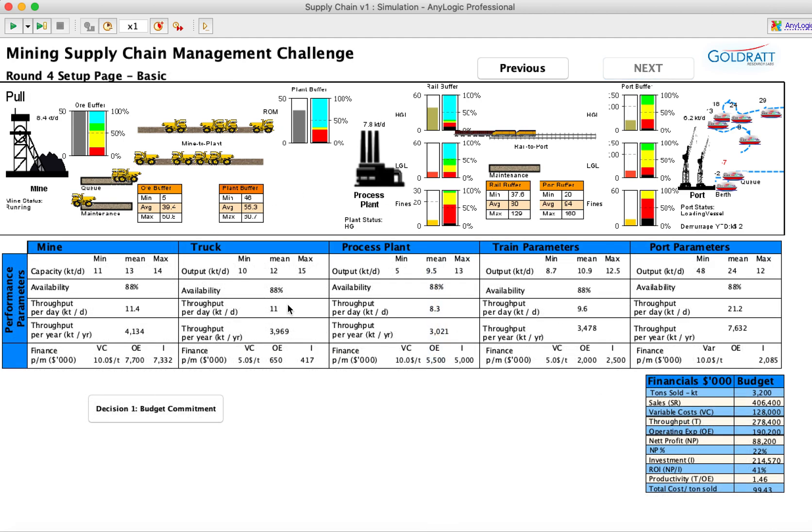The main screen where you can set all the options — we're going to be playing with the default option set up — gives you an overview of performance parameters: the capacity for the mine, trucks, processing plant, trains, and ports, their availability, throughput per day, throughput per year, as well as the financials, which show the variable cost per tonne, operating expenses per month, and the level of inventory in dollars.